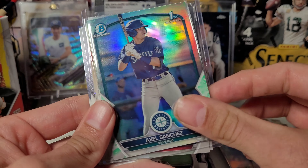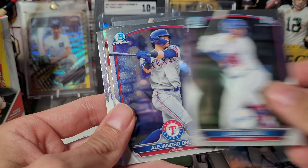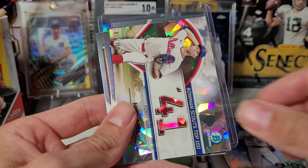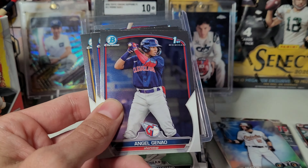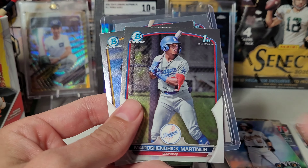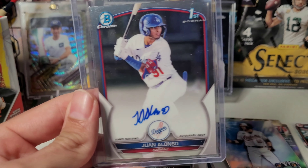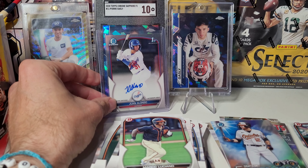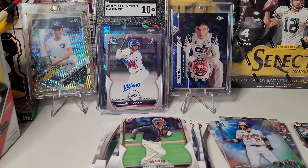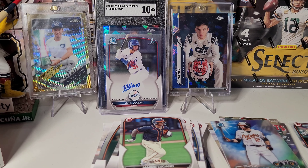As you just saw — Axel Sanchez green lunar. Got some base chrome firsts. We got an atomic Mick Abel. And probably obviously our big hit here is the Juan Alonzo autograph. So that is going to wrap it up for this blaster, y'all. As always, I appreciate the support. Hope you guys are enjoying Bowman product, good luck out there, and we'll catch you on the next one.